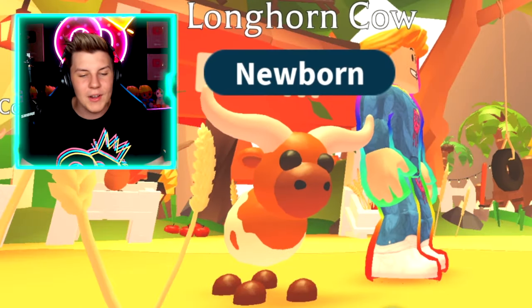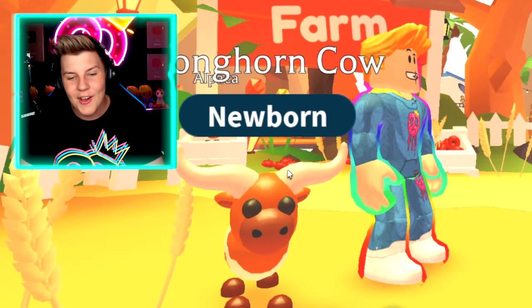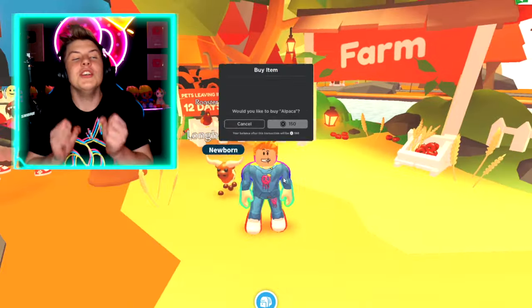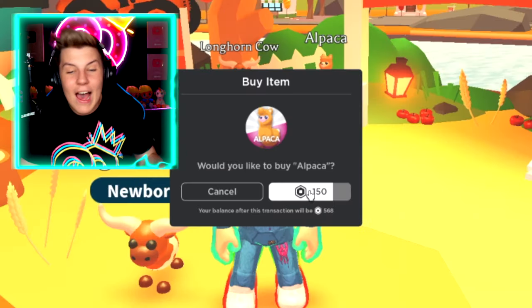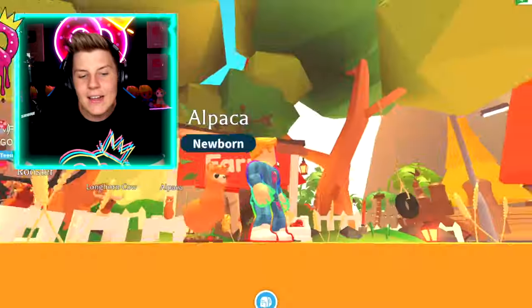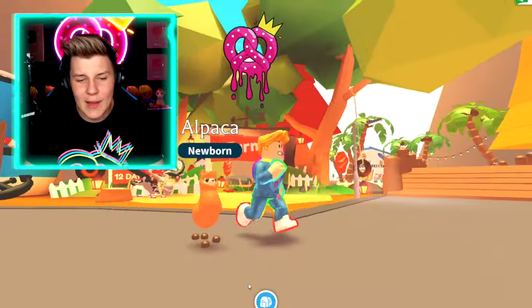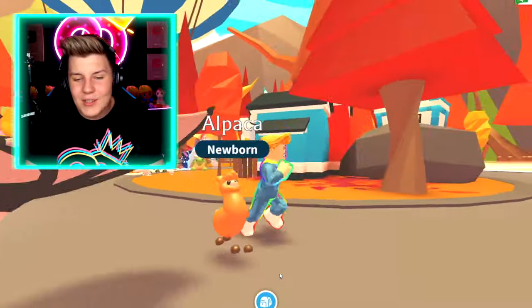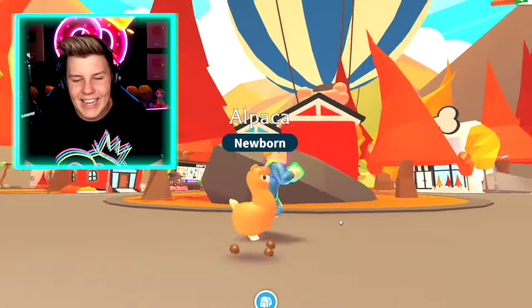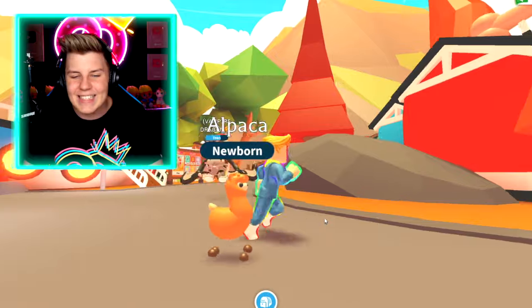I actually really like that, and I love how its horns are all the way out and it's wavy. That's so awesome. But the most cutest pet in Adopt Me ever has to be the brand new alpaca pet. Take a look at this cute little alpaca. Oh my gosh, and when it walks around, it just jumps around instead of walking. I love that so much. Look at this little guy just bouncing around.